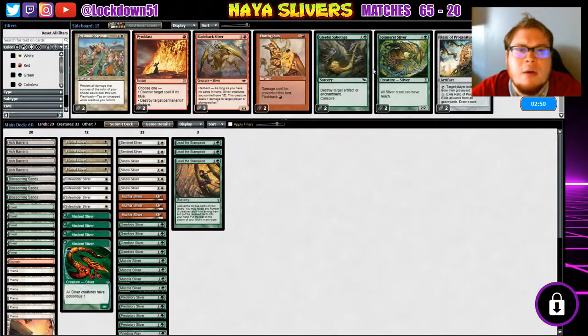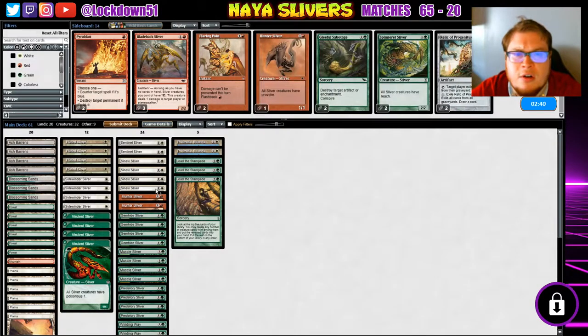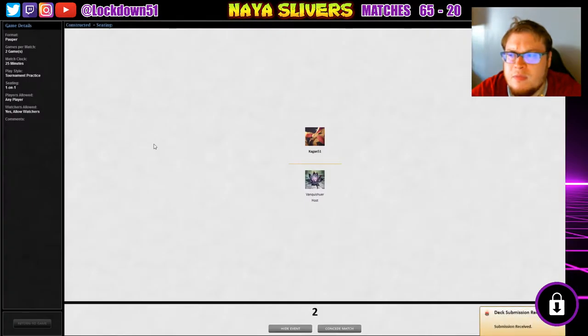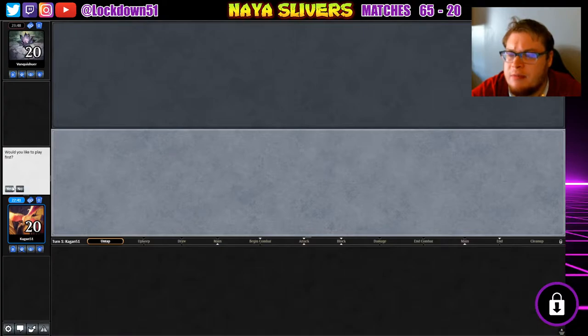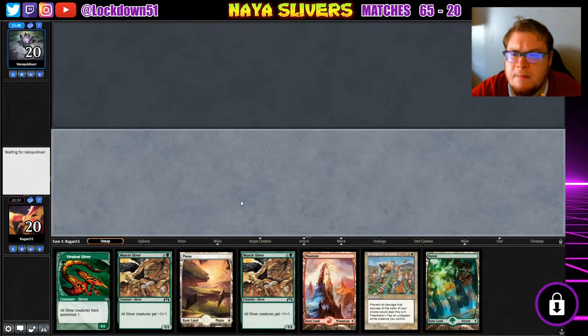We can bring in Prismatic Hunter, leave one in — that's fine. Don't think we really want anything else, so we'll just run it like this. That was like the best hand we could hope for against burn honestly, but they just had the right hand against us too. We'll play first, we'll keep, and we'll see what happens. We'll just play our hand how we normally would now and hope for the best — see if they target us or our creatures.